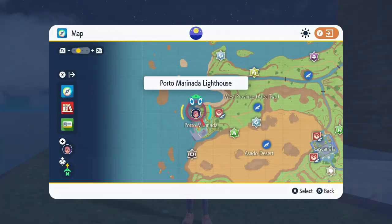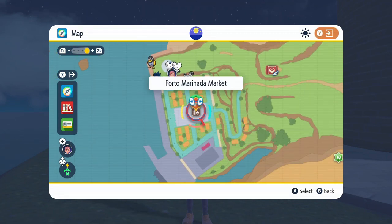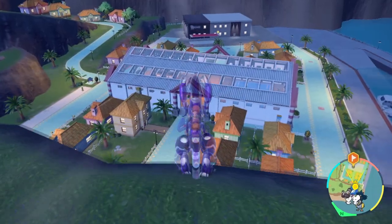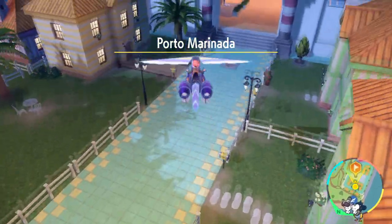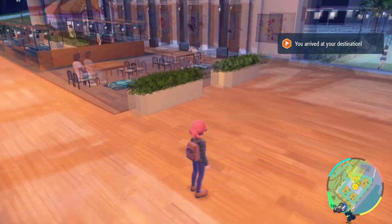The last method is the least reliable method — I did this for 48 minutes and I still didn't get it successfully. So we're going to fly over to the Porto Marinada lighthouse and mark the market here in the center of the city. You can just jump off the ledge and land pretty close to this door. Now we're going to go to the market — you might remember this from the story when you're bidding with Kofu's wallet.